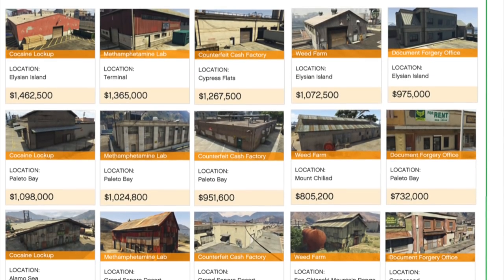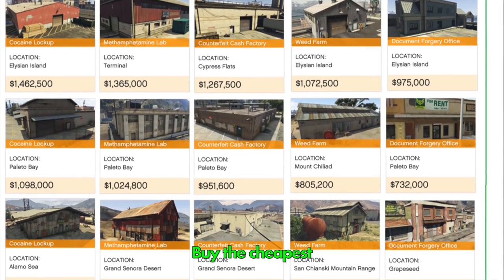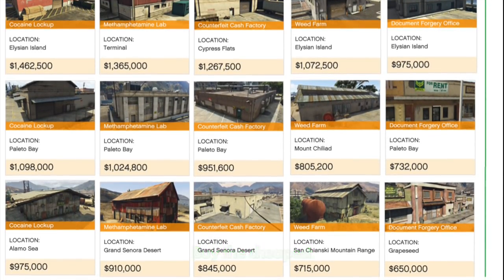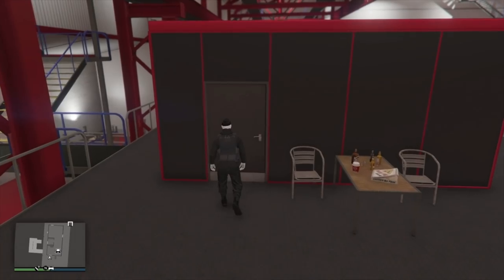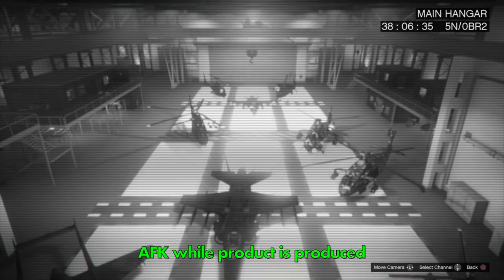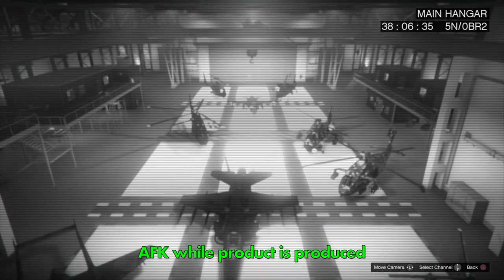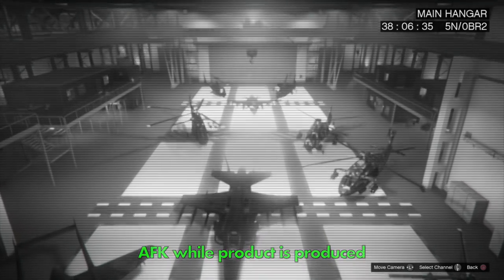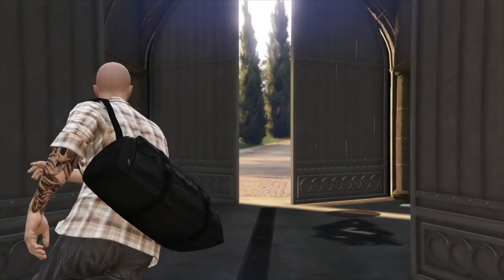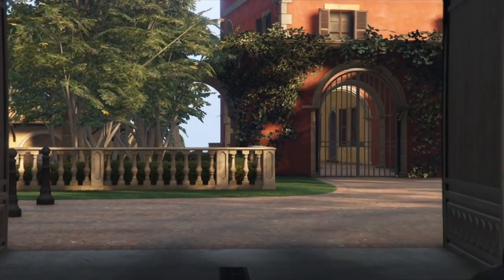When buying the other feeder businesses, just buy the cheapest since you'll only use them to feed your nightclub. One more tip: go to your security cameras in your nightclub, bunker, or elsewhere and watch the footage — this ensures your character isn't kicked for being idle, keeping product turning over while you're AFK. Just be sure to retire as CEO or MC so you don't get raided.